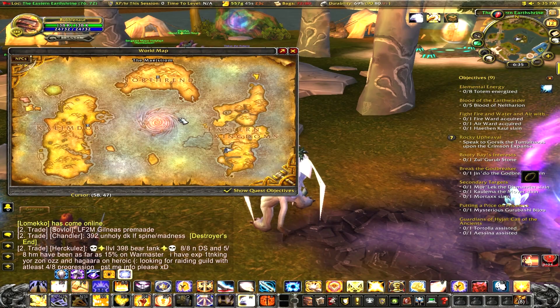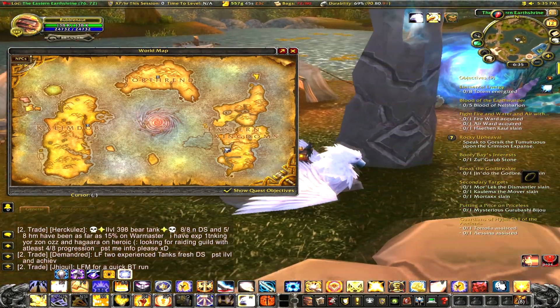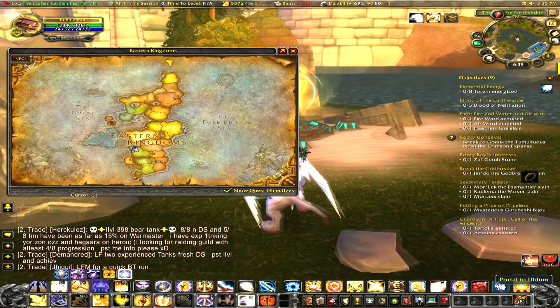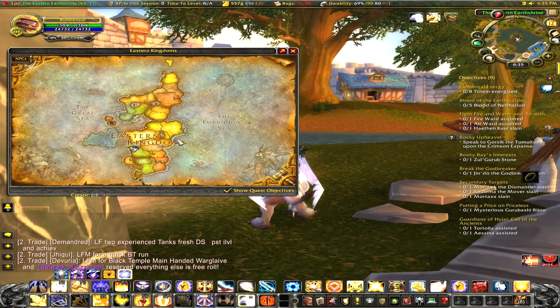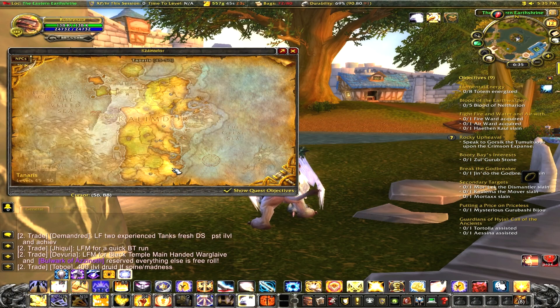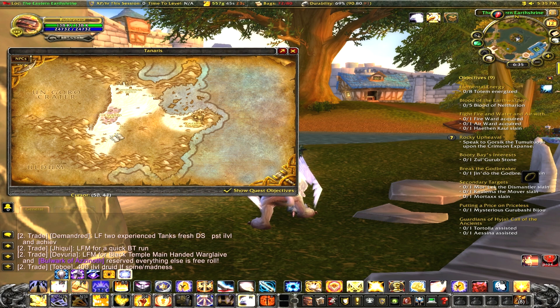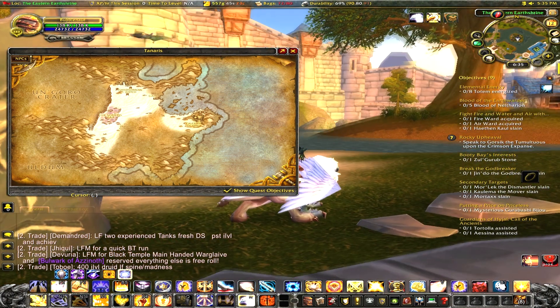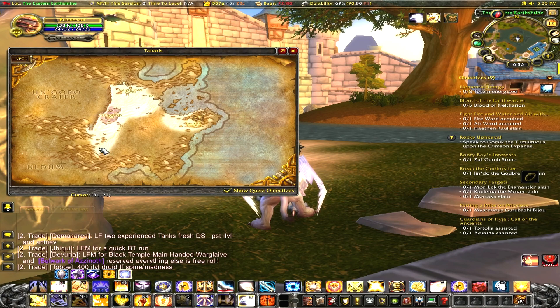The next zone where a lot of new players get lost is Uldum. The portal for it is right here. For this zone, you've got to go to your message board first, then head over to Kalimdor and all the way to a place called Tanaris. That's where you'll start the quest for Uldum. Make sure you go to the message board first — if you miss that quest, you'll be stuck, as I wouldn't even try going there without it.